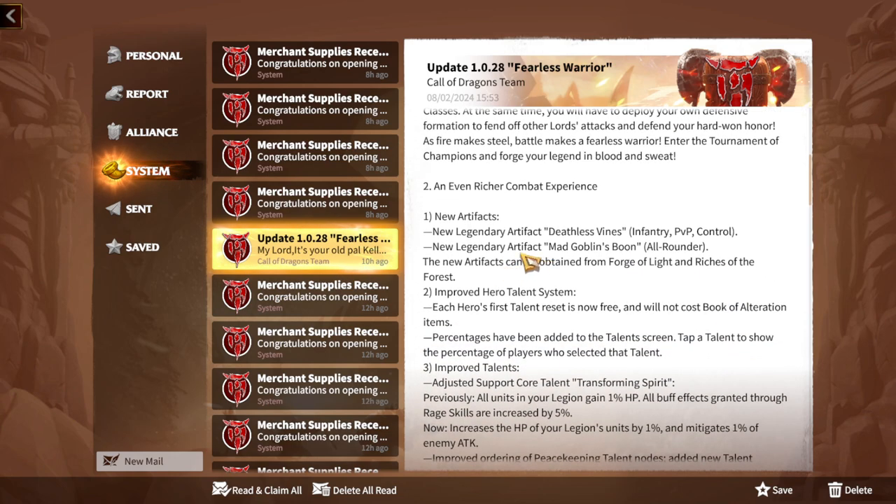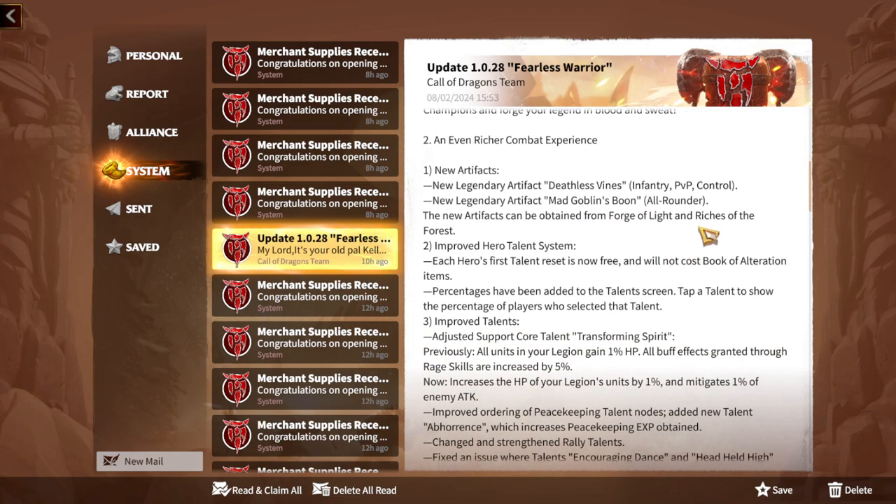An even richer combat experience with new artifacts — more artifacts is always better. There's a new legendary artifact called Deathless Vines, focused on infantry PvP control. It seems to involve a taunt mechanic similar to Spirit Bond Torque, which taunts five enemy legions. If it also has defensive stats on an infantry artifact, that's really important — it makes troops much tankier and deals more counterattack damage.